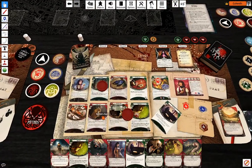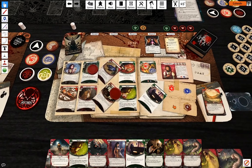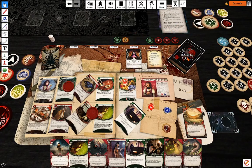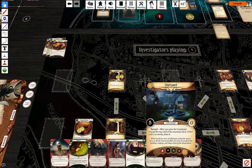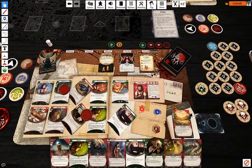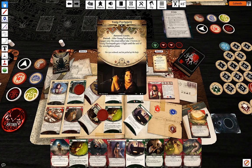I'm going to use Track Shoes and two Drawing Thins for money — five against seven. I don't have any clues, I fail, which is fine. Discard the top card of the encounter deck — unfortunately it's an enemy, but that's pretty fine actually, doesn't really matter.